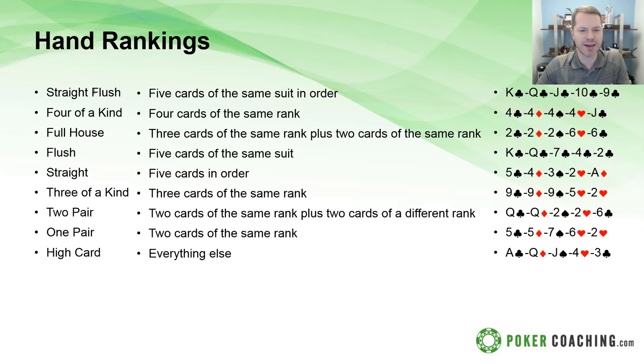Let's go down the hand rankings. A straight flush is five cards of the same suit in order — like king-queen-jack-ten-nine all clubs. When comparing hands you always go from highest to lowest. Next is four of a kind — four cards of the same rank, like four-four-four-four. Next is a full house, like two-two-two-six-six, which is three of a kind plus a pair. When comparing full houses you compare the three-of-a-kind part first. Finally, a flush is five cards of the same suit in any order.